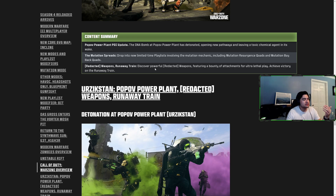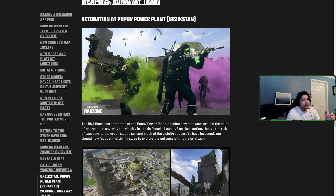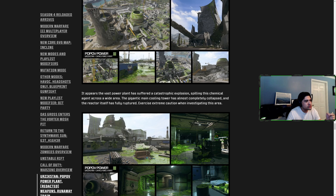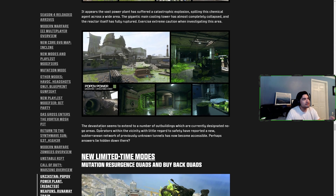The big thing in the overview is the detonation at Pop-Off Power Plant. The DNA bomb has detonated, opening new pathways around the point of interest and covering the vicinity in a toxic chemical agent. Exercise caution due to the risk of exposure to the green sludge. As you can see, one of the chimneys is completely destroyed and a big chunk of the dome in the middle is blown out — green sludge is everywhere.